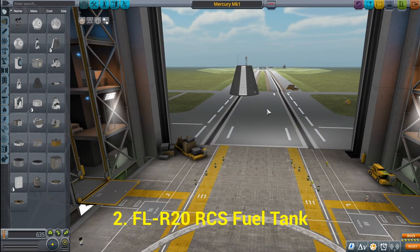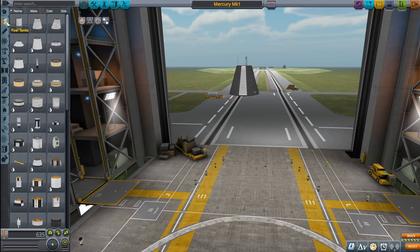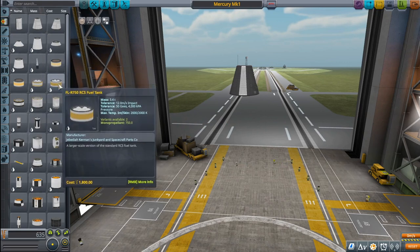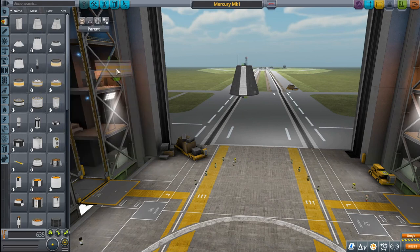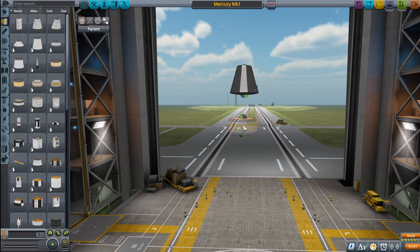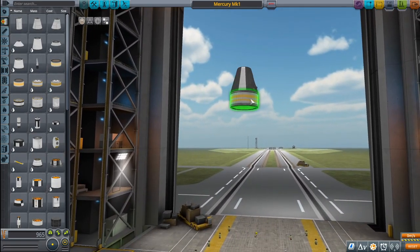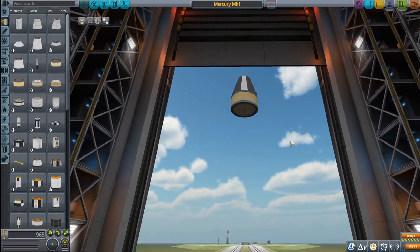Next we need a FLR-120 RCS fuel tank. Let's go to our fuel tanks and look for that particular FLR-120 RCS fuel tank. I'm going to click on it once — note the little green and black spheres on each object; these are the points where they snap together. Move it up and it'll snap into place, then click once to release it. We've got our command pod and our reaction control system fuel — this is for the RCS, not for the propellant for getting the spacecraft into orbit.